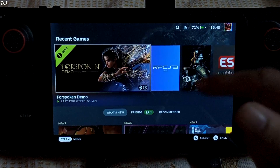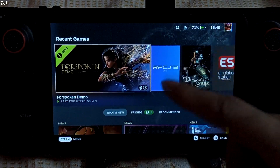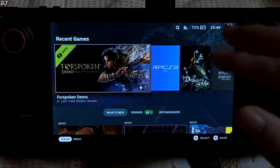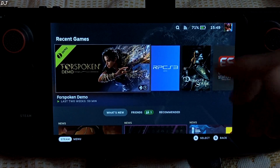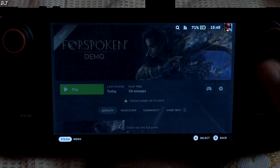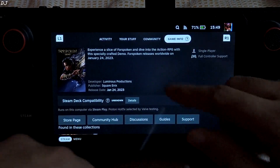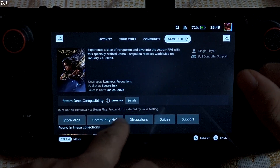During my testing I had set the preset to the lowest. I observed a very variable FPS — 30 to 50 — so I would recommend using the 30 fps cap to get a stable experience. First I'll run the game without any FPS cap. Game info section shows unknown. I am using Proton Hotfix, selected by Valve.